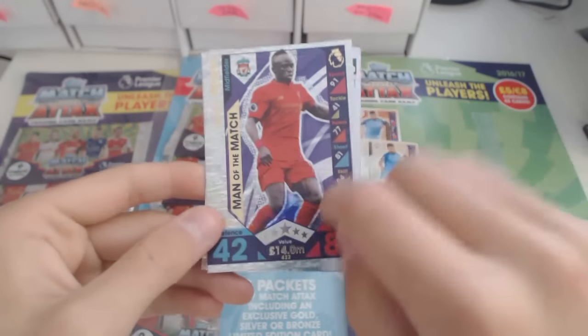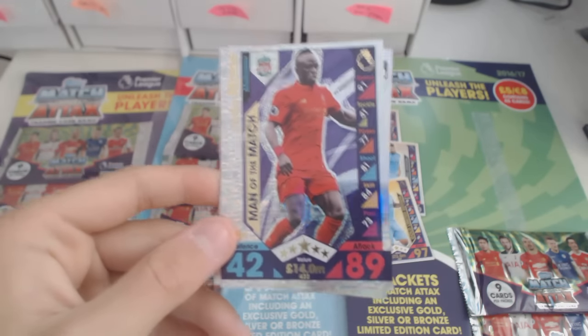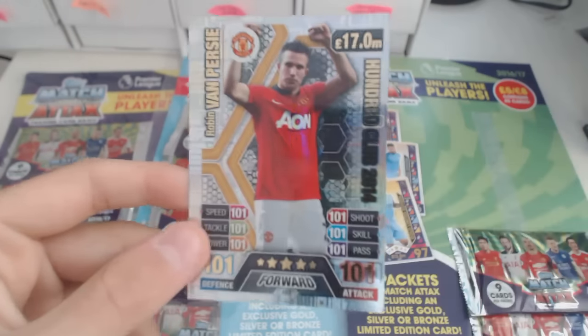A man of the match — Sadio Mane. The design reminds me of the hat-trick heroes from last year's Match Attax Extra — the purple tint in the back. 89 attack, 42 defence. Obviously a new signing for Liverpool from Southampton.